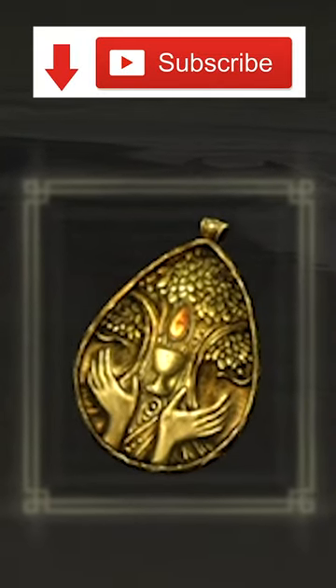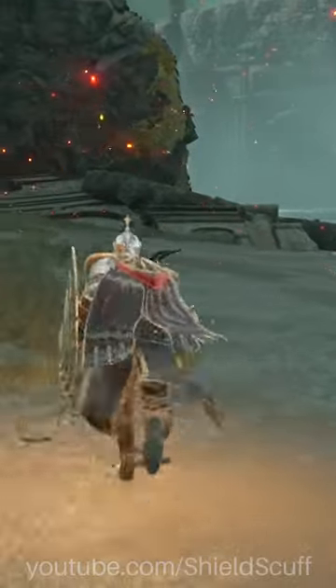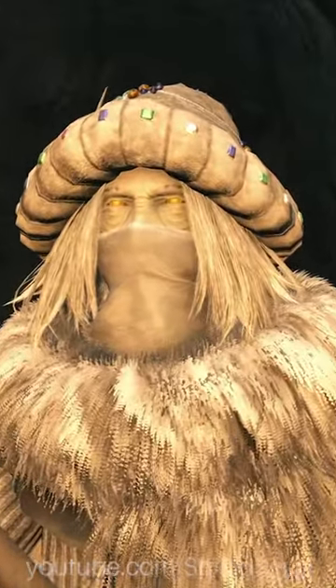In Elden Ring, the Blessed Dew Talisman has a secret that not every player knows about. When you get this talisman earlier in the game, it restores 2 HP per second, and this helps out a ton.